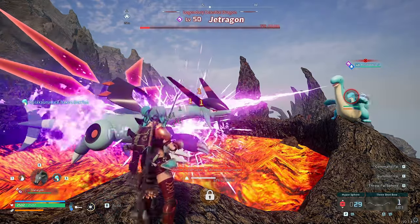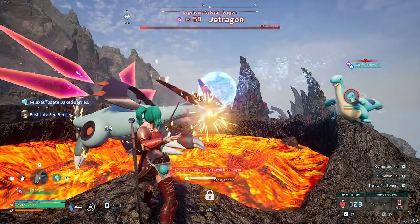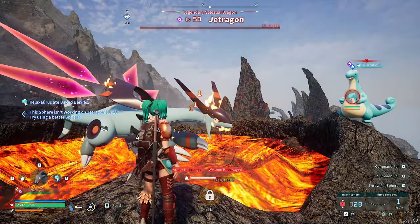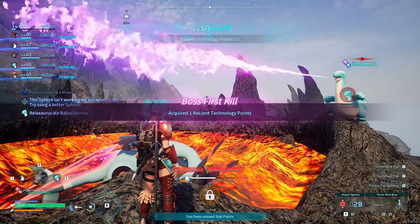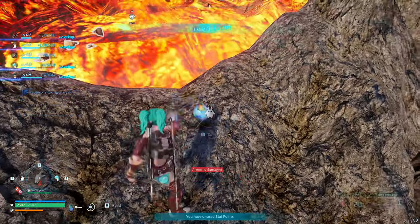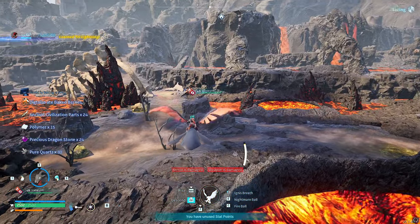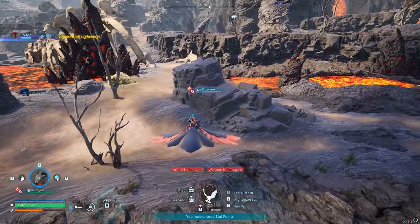We're now approaching the end and I accidentally threw a Hypersphere — it turns out they're useless, it doesn't work. So we'll just kill him. Look at all that stuff he's given us — Precious Dragonstones, pure quartz, polymer, Ancient Civilization parts, and a lot of XP.